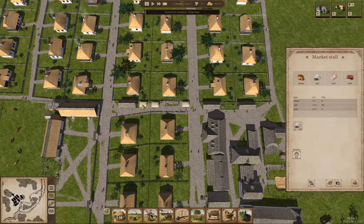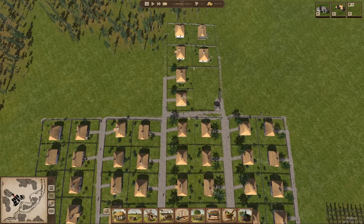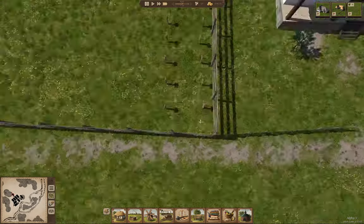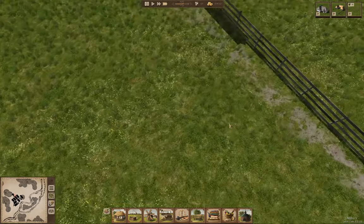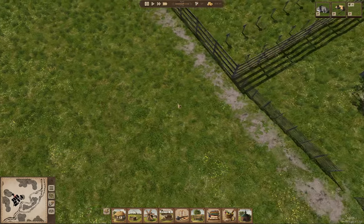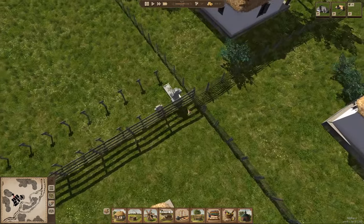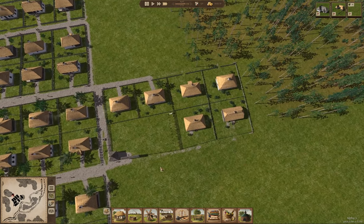Am I selling salt? I am. Good. We got our houses built. What is going on there? I didn't get the doubled fence — well, I guess I'll leave that alone.